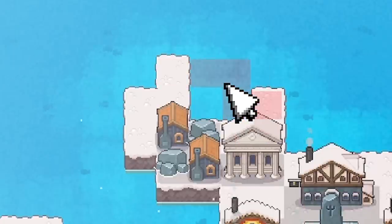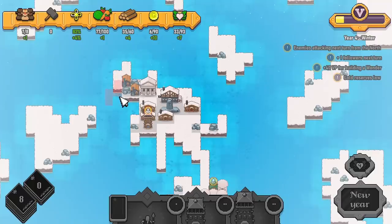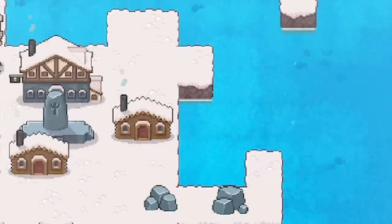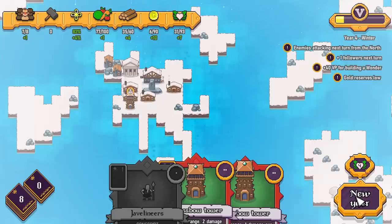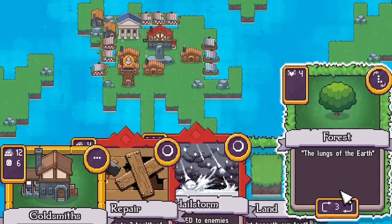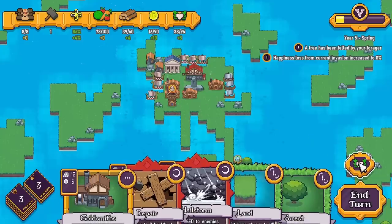I might wait for an L-shaped bit of land, and maybe shove some land there just in case I need a crossbow tower that way. I think I'll go into the new year and gamble. Yeah there they are — oh man, there are so many boats! I don't have any crossbow towers. Oh, there's more boats down there as well. This is not good.